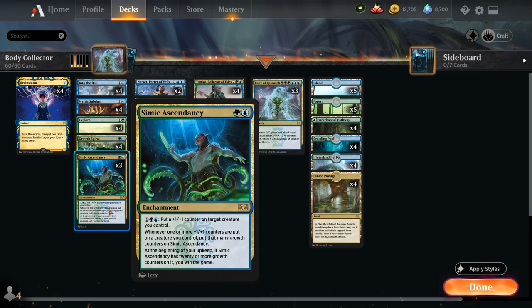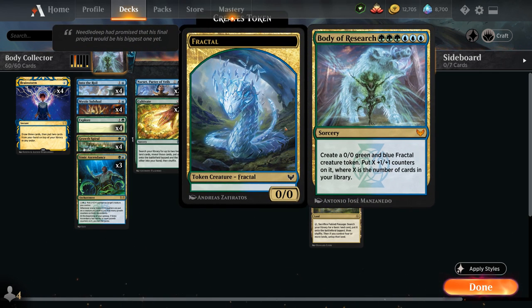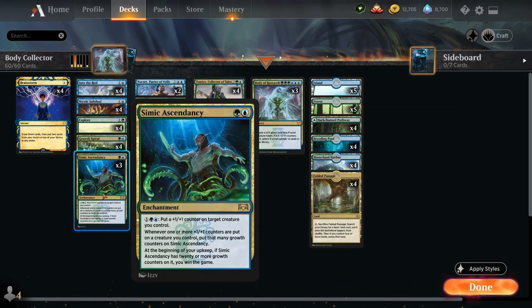Simic Ascendancy is a two-mana enchantment with an activated ability that puts +1 counters on creatures. Whenever one or more +1 counters are put on a creature we control, we put that many growth counters on Simic Ascendancy. At the beginning of our upkeep, if Simic Ascendancy has 20 or more growth counters on it, we win the game.